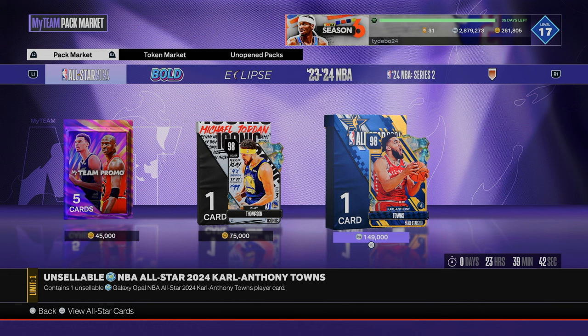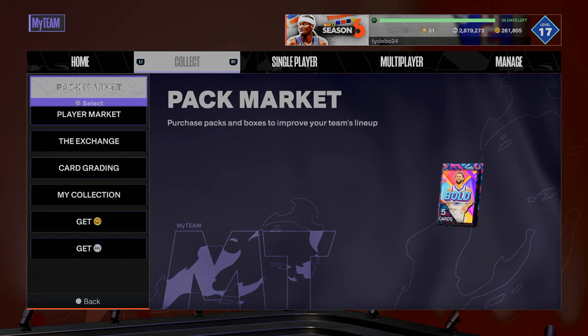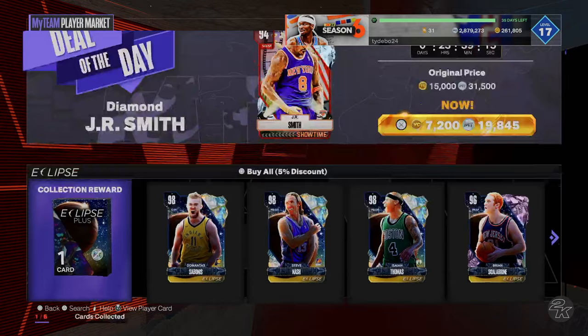The problem is I think Sabonis is literally better than Carl Anthony Towns, and Sabonis you can sell whereas CAT you can't. I think this is a sign of what's to come weekly for Season 6. Last week in Season 5, what we saw week one is basically what we saw every week after — I'm expecting the same in Season 6. Galaxy opal Clay came out Monday, and today we see galaxy opal Carl Anthony Towns available with MT.